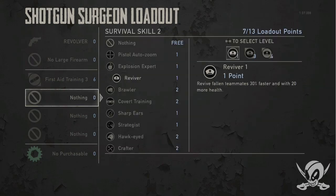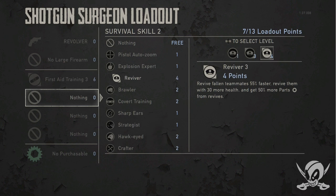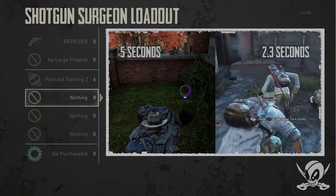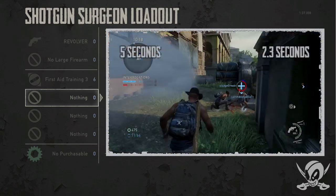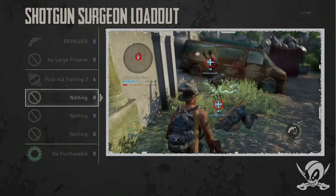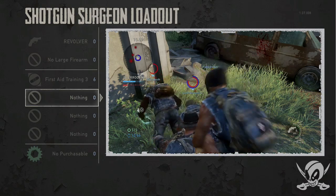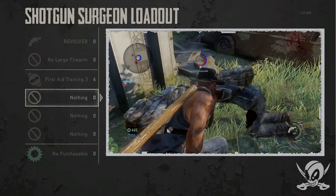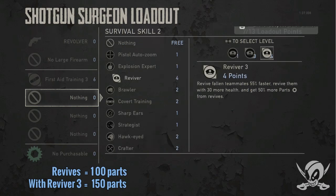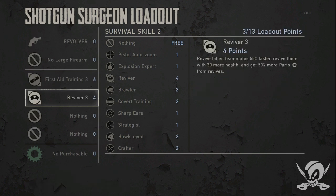I'm going to couple First Aid 3 with what is one of the most powerful perks in the game: Reviver 3. You revive 55% faster. That doesn't sound as impressive as it actually is — it is ridiculously fast. This is a cornerstone in any competitive team's loadout. There must be someone running Reviver 3. Almost everybody with a really competitive team has somebody running this perk. Not only do you revive faster, you also get more parts for reviving teammates.